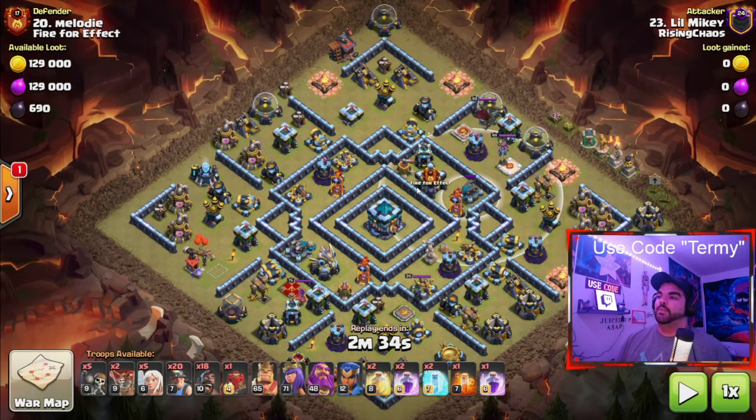The first thing when I look at this base right away — but I should probably go over the army first. It's 5 wallbreakers, 2 balloons, 5 healers, 20 miners, 18 hogs, a siege barracks, obviously the heroes. And then 2 heal, 2 rage, 2 freeze, a poison for the CC, and another rage.